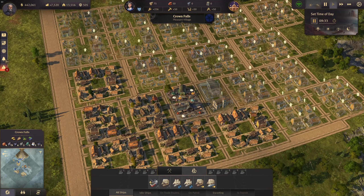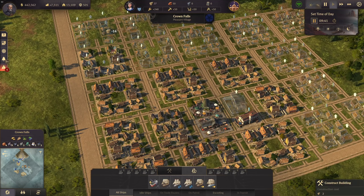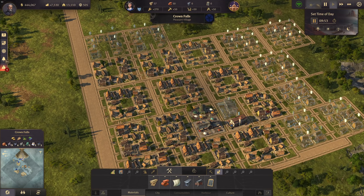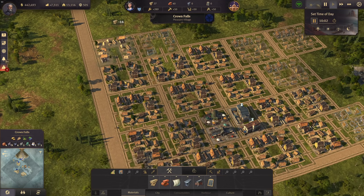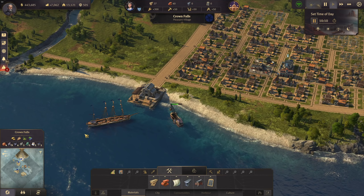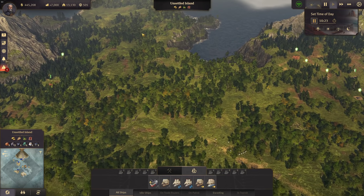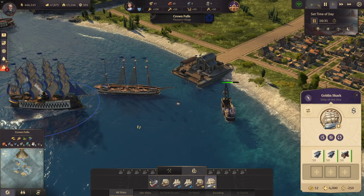Let's continue building in Crown Falls. A few more blocks of houses here, the fire department, and probably the police station too. We need schnapps production, so I think we can have both potato farms and sheep farms in Crown Falls itself. We don't have to use extra island space since red pepper and fur will go on the new island, and grain and bread production will be elsewhere.